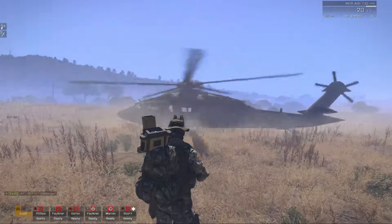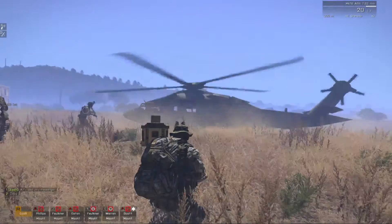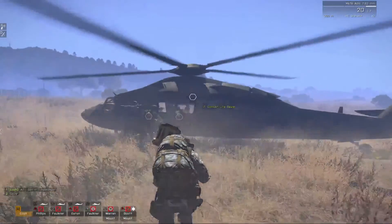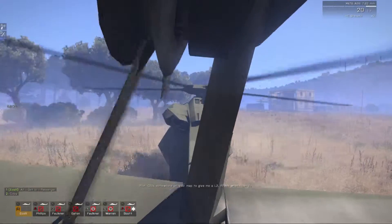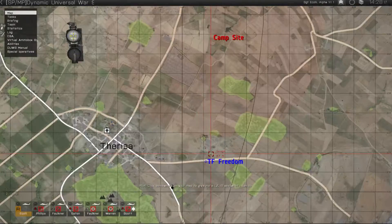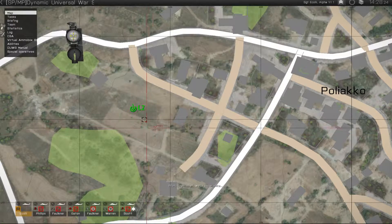Let's get these guys loaded in this helicopter here. I'm going to go ahead and tell my pilot where I want to land. This right here, this is a marshal. Hopefully this guy will give us some good support. I think we're going to go ahead and land in this open field next to Poliaco.